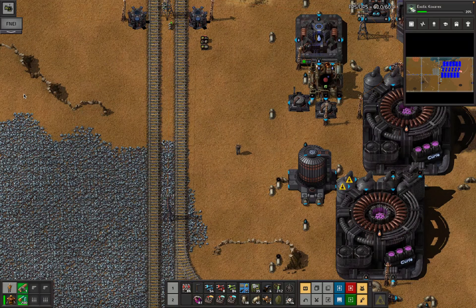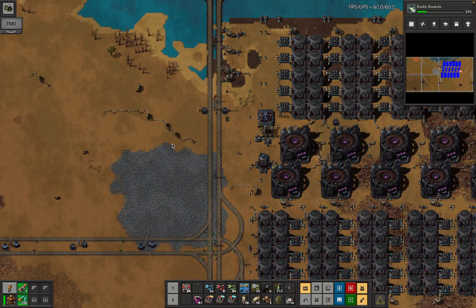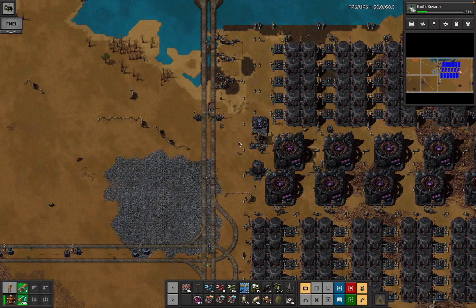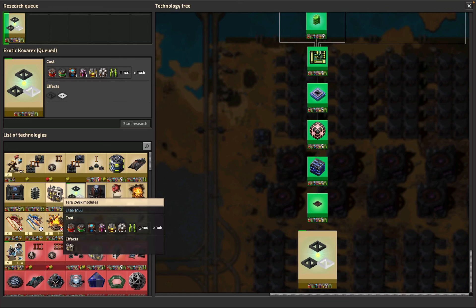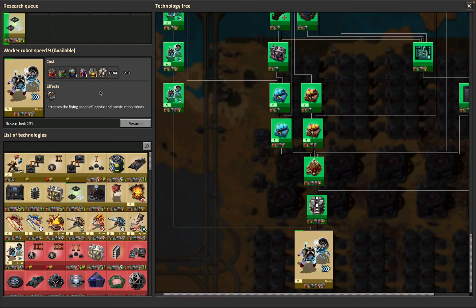We're back in Overhaul Mod Factorial World for episode 77 of the 248k run on ribbon world, with a large train grid, large compared to the other tiny terrible train grid, and a new power grid we spun up. A bunch of time has passed since the last episode — we kicked through a bunch of research. We're into the exotic science stuff now, and we got the first level of modules tech done. Also working on bot speed since that doesn't use exotic science, so we'll probably go back and forth between these depending on exotic science availability.